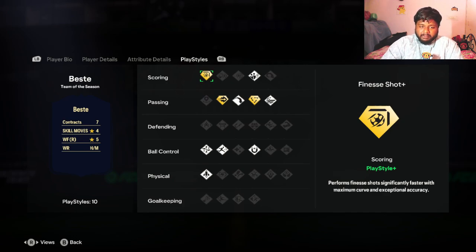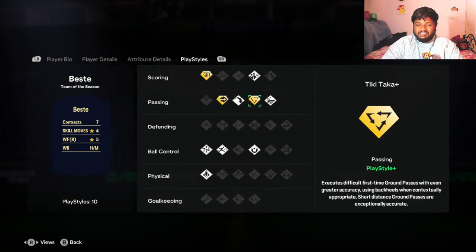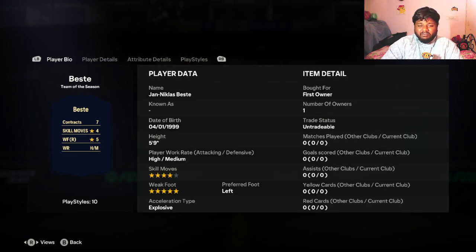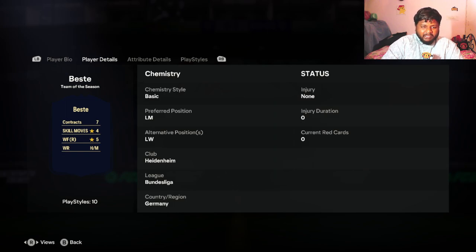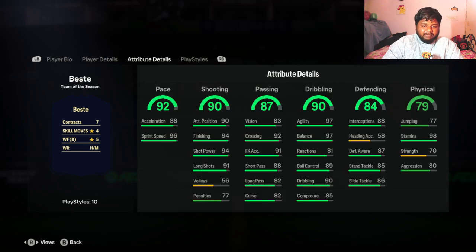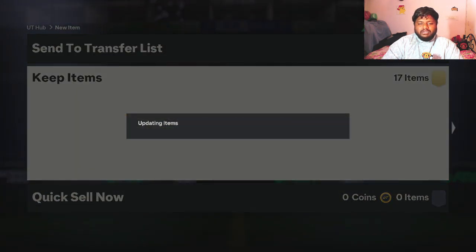He has 98 stamina as well. For playstyle pluses, he has Finesse Shot Plus, Tiki-Taka Plus, and Pinged Pass Plus - not bad at all. He also has five-star weak foot and four-star skill moves. His preferred foot is left, which aligns with those impressive free kick highlights. His finishing is 94, short passing 94, and long shots 91 - though his curve is only 82, which is a concern for finesse shots.